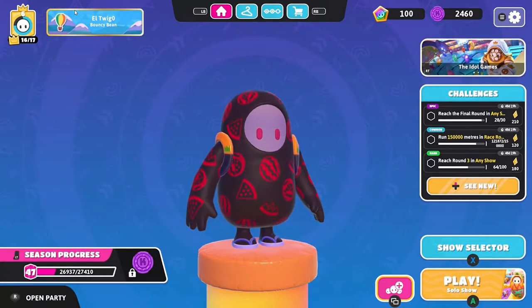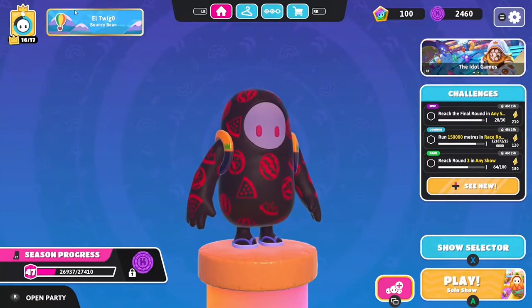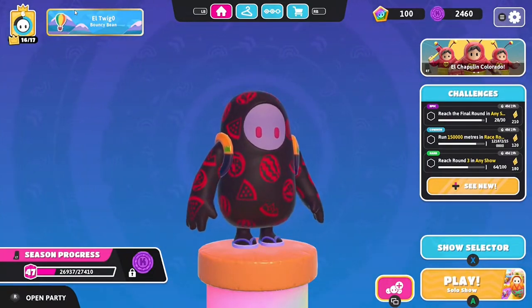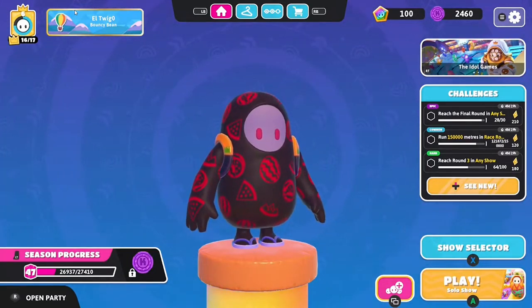Now you might be wondering why I'm on Fall Guys - for the eighth challenge, we're going to be playing a game of Fall Guys. If I get knocked out in the first round it's a bronze player; second round, silver; third round, gold; from then on, specials. But if I win, I get to use a legend. Let's get into the game.